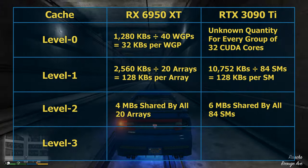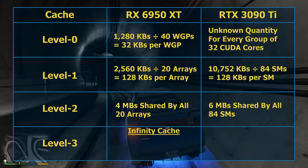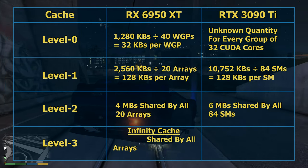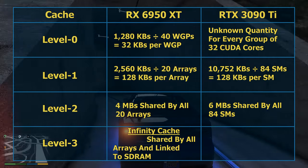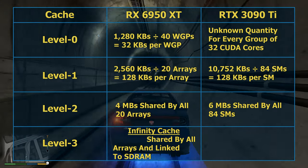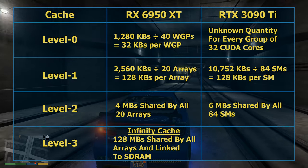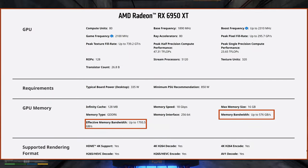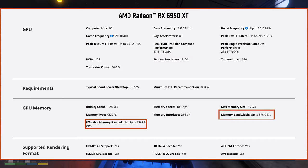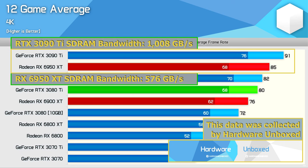AMD introduced a proprietary level 3 cache called Infinity Cache in its RX 6000 series GPUs. Like the level 2 cache, it is shared by all arrays. However, it is divided into sections each tied to a different memory controller of the SDRAM, in order to supplement the bandwidth of the SDRAM. The RX 6950 XT has 128 MB of Infinity Cache. Under the right conditions, Infinity Cache can triple the effective bandwidth of RX 6000 series cards, enabling them to perform closely to their RTX 30 series competitors despite the natively lower bandwidth of their SDRAM.